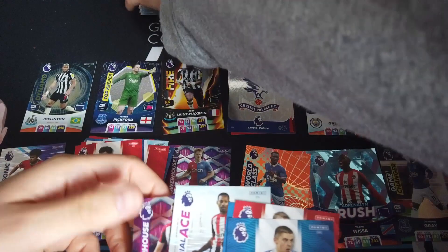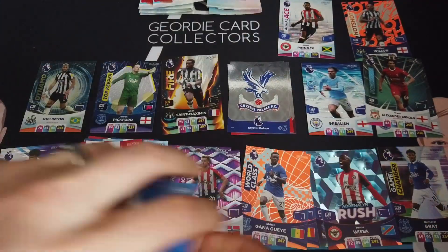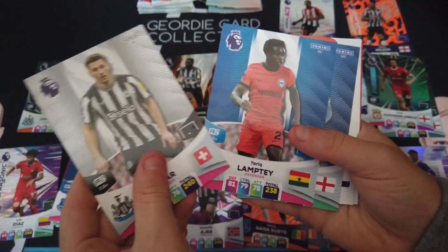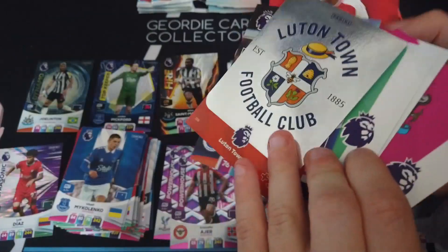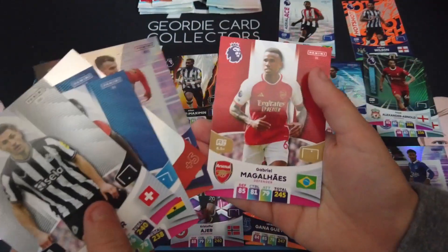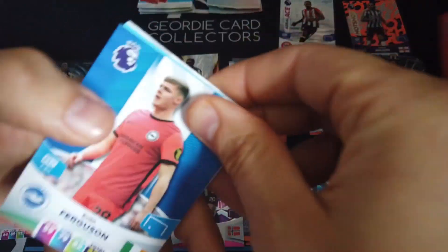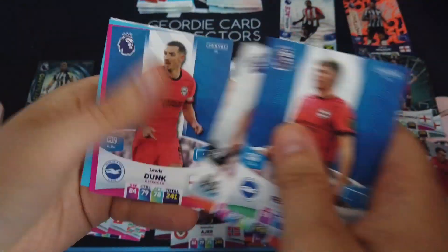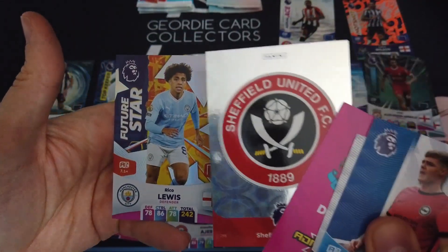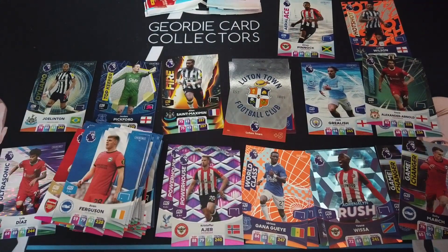At least every pack seems to get a Newcastle card. Aerial Ace, Powerhouse — I haven't had any of these yet. Fabian's, Fab's, Lamptey, Grey. There's our first Looting card in the vid. Game Changer March, and Gabrielle. Game Changer. Evan Ferguson, Jacob Murphy, Lewis Dunk. They're stuck together! We've got Future Star Lewis — I've never had one of those yet. Sheffield United. And Trips — they had Trips too.